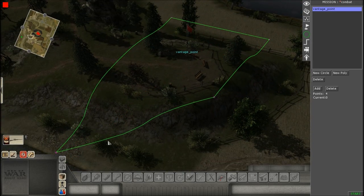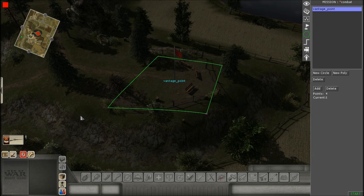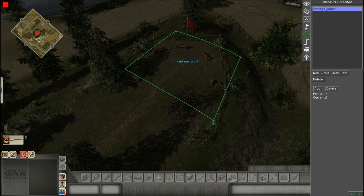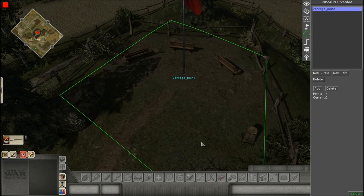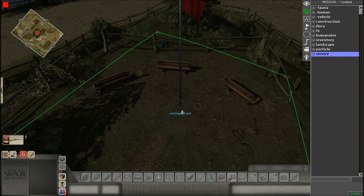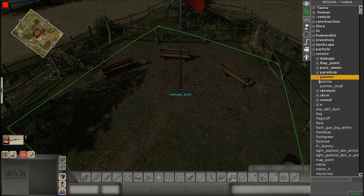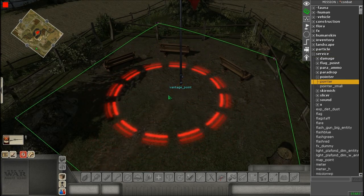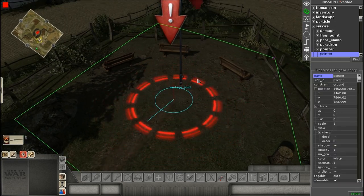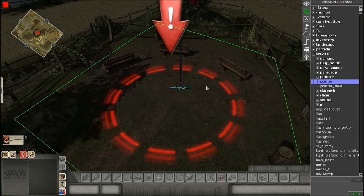Place the zone right around the hill area and adjust the size to approximate the size of the hill. Once that looks good, go back to entities and place a pointer. It's under Services, then Pointer — just pick the first one called Pointer by itself. When you place it, it comes with an arrow and a circle, and all it does is indicate where the objective is. This is good for stationary objectives.